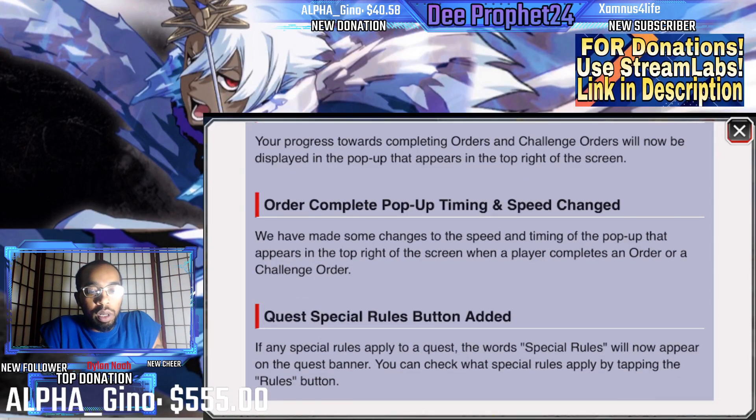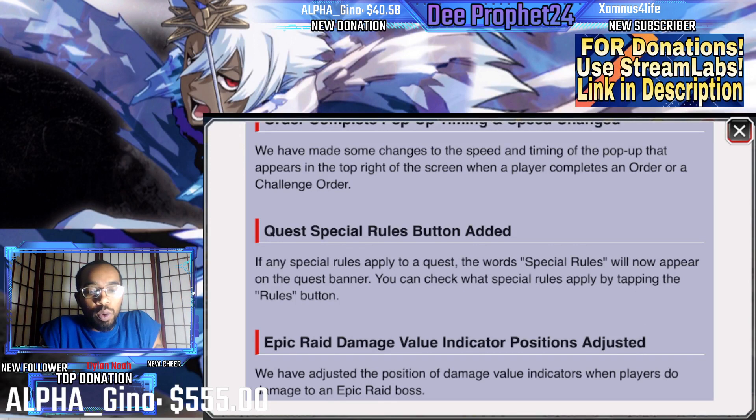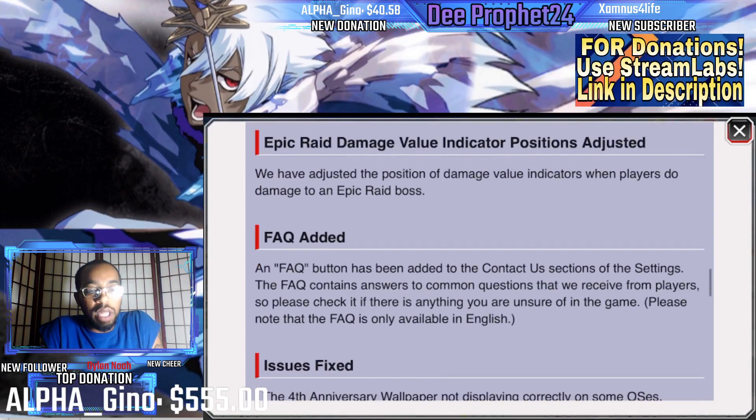They've made changes to the speed and timing of pop-ups that appear on the right when a player completes an order. Also, if any special rules apply to a quest, the words 'special rules' will now appear on the quest banner, and you can check them by tapping the special rules button.